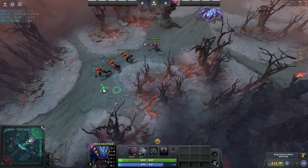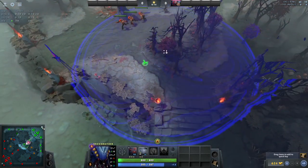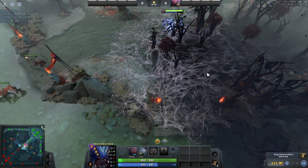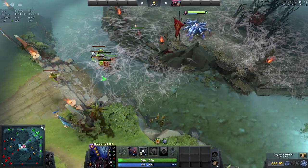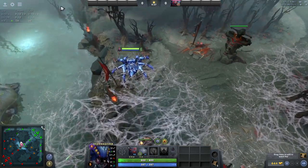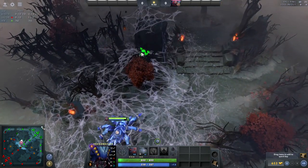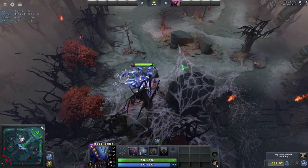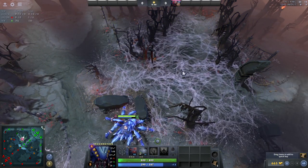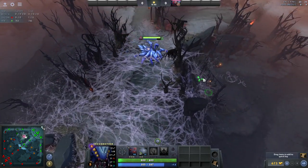On the Dire side, the web placement is basically mirrored. The first web can be placed to get access to the small camp, and the second one can be placed right in the middle again. Once you hit level 4, place the third web to get access to the medium camp, and your fourth web somewhere nearby so you can quickly farm the medium and hard camp.